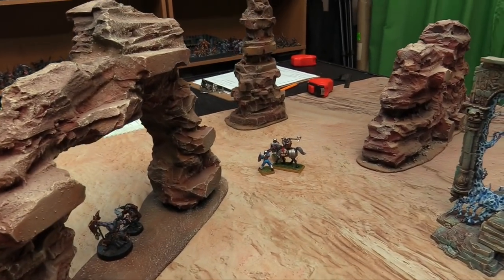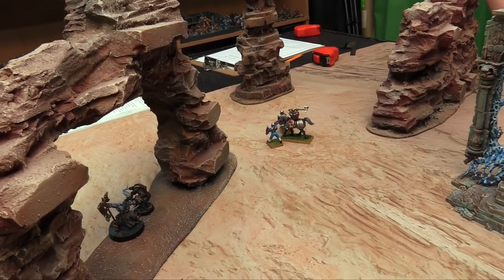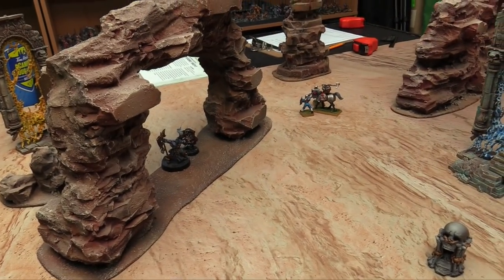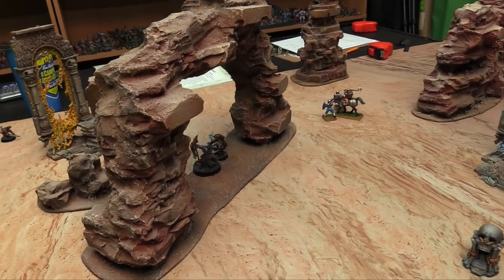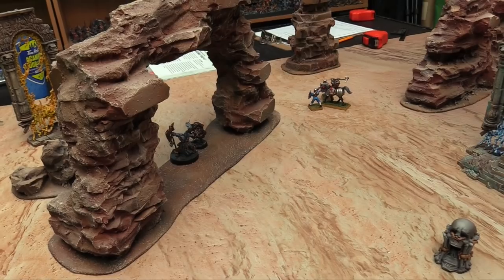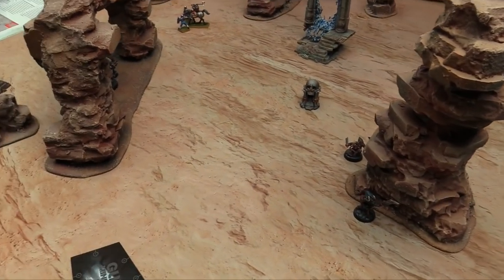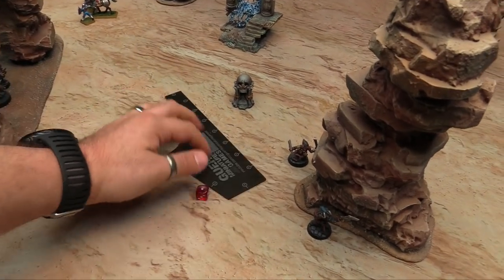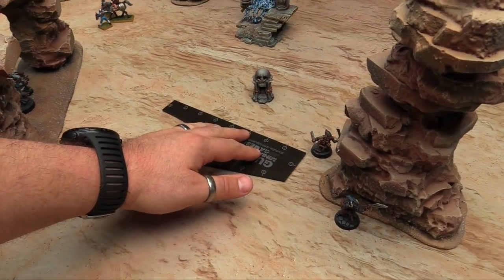He's an unskaven — gone. Owen can't pile in because there are no enemies within 3 inches, so it's over to me next battle round. Hero phase — I will be making a Battleshock test this turn, so I'm going to use my Reserves of Courage for plus 2 bravery just to make sure I don't go away. Movement phase.